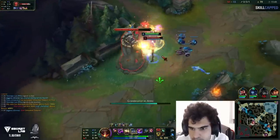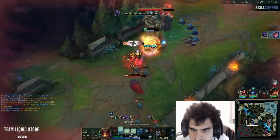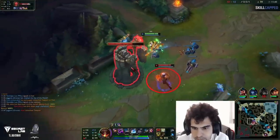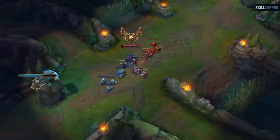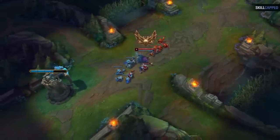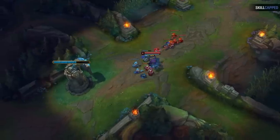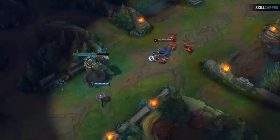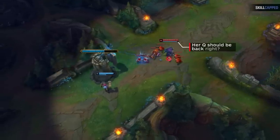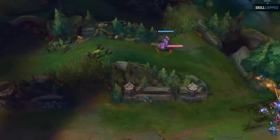What comes right afterwards is the actual learning lesson. Bwippo decides to dive the enemy Vi and trade one for one with her. You could have the same macro knowledge and champion mechanics as Bwippo, but if you don't know how to optimize your pushing, you would have pushed the wave two or three seconds slower and it would have been there when Vi queued over. This is my main point: you wouldn't have even seen the play available to you. Most of you don't even know what you're missing every single game.